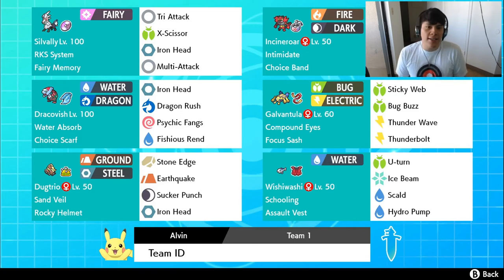Silvally should have U-Turn instead of Tri-Attack — I don't think I should have X-Scissor either, I apologize for not being prepared. We got 252 Speed, 252 Attack, and the rest into the Defense. We're using U-Turn, Fire Fang for Ferrothorn coverage given that we're Fairy type, Zen Headbutt for coverage, and Multi-Attack — which is going to be a 120 base power Fairy-type attack. Play Rough is only 90 base power, so Multi-Attack is the stronger option.